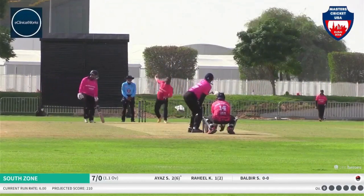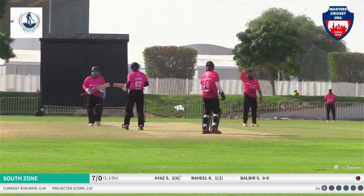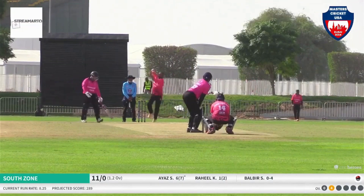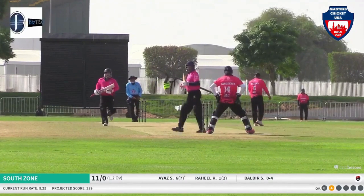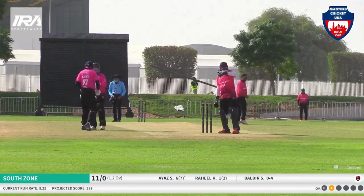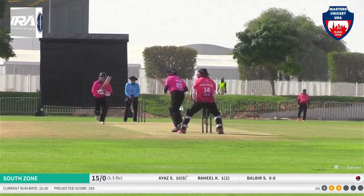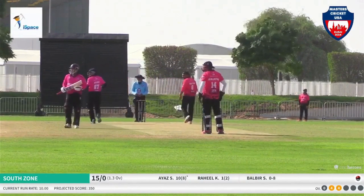West Zone put South Zone into bat. First ball, nicely played away by Ayash Sheik, and that's the first boundary he'll be really enjoying. An under edge goes in between the legs of the keeper — Balbir can't believe it. Drifting in line, and Ayash just flicks it off his pads towards the back of square leg for another boundary.